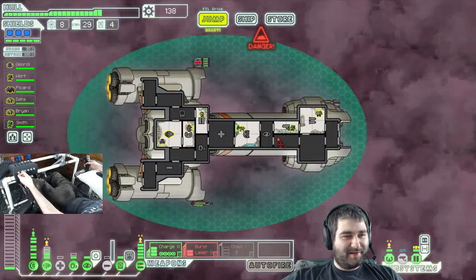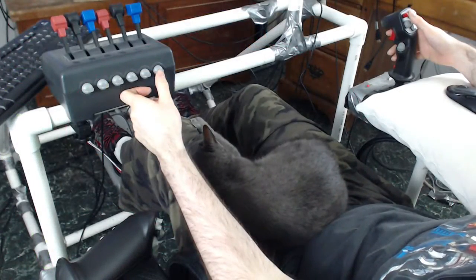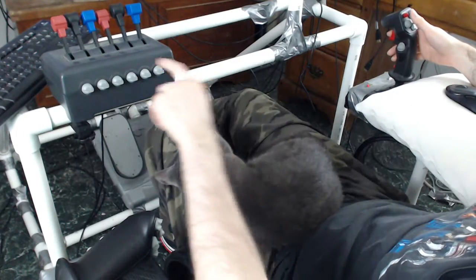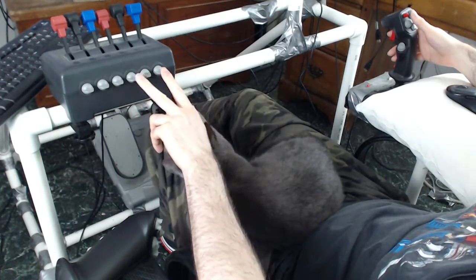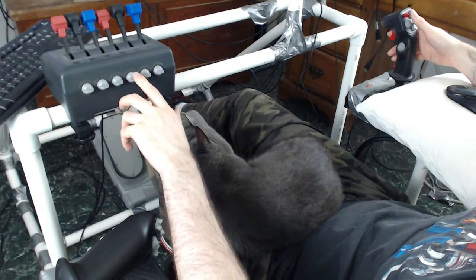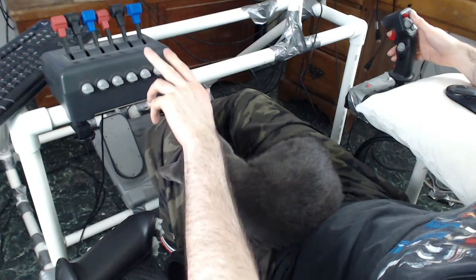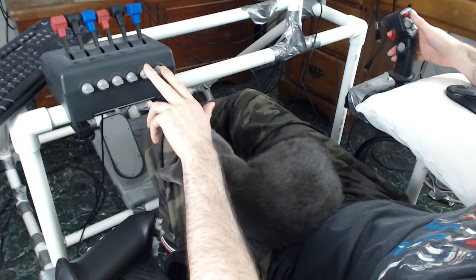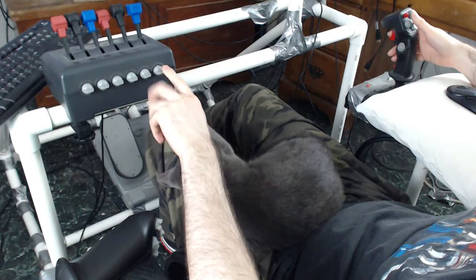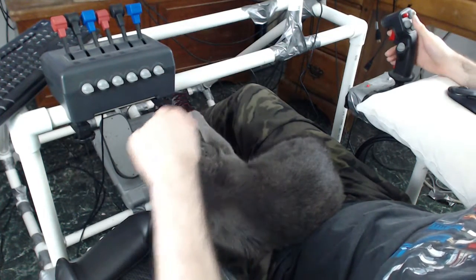Those up and down buttons are for all the systems — you can kind of see me doing that a lot. If I hold my right pedal, it changes just these two because these are always shield engines, O2, and midbay. If I hold this pedal, it makes these become mind control and hacking, and if I don't hold it, I think they're cloak and teleporter — actually, it's cloak and teleporter the other way around.